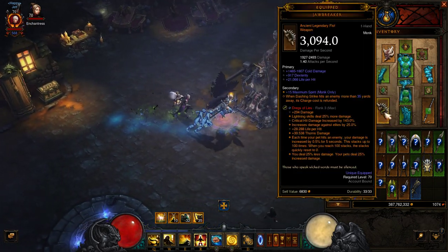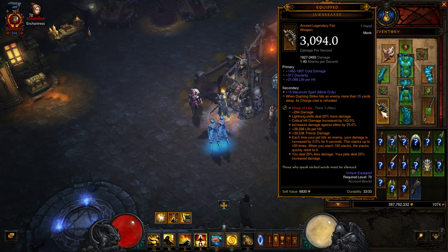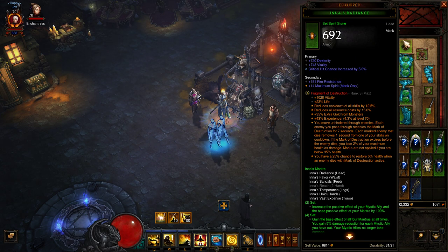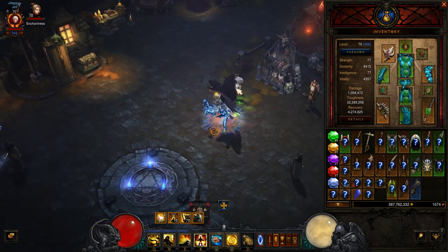For legendary gems I'm using Fragment of Destruction in my helm, and in one of my weapons I'm using Dregs of Lies, so my pets will do the damage for me and I'll just be running around killing everything.